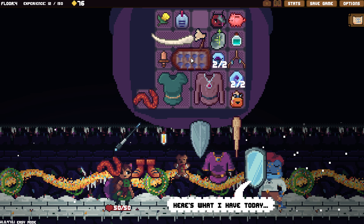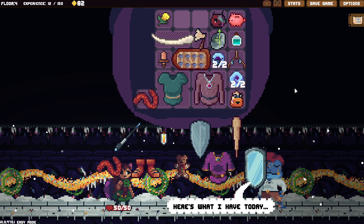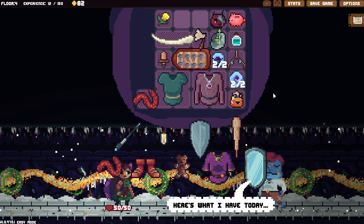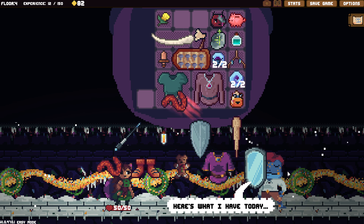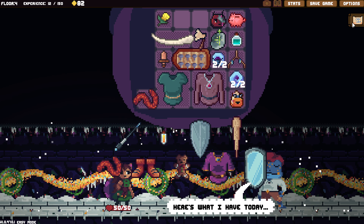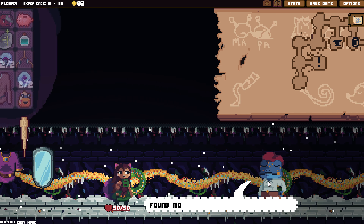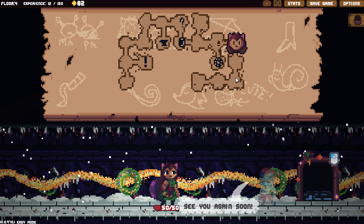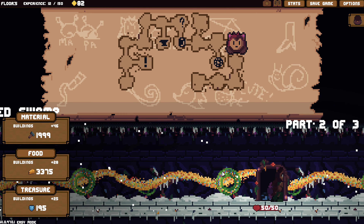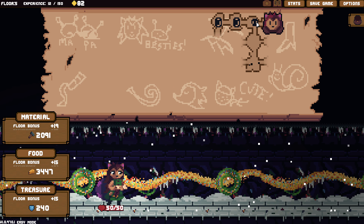Actually, we don't have another key, do we? We don't really need this. Is there anything else here that we don't really need? This is only adding two block each turn — let's just get rid of it. We're not even taking damage. We'll sell that.